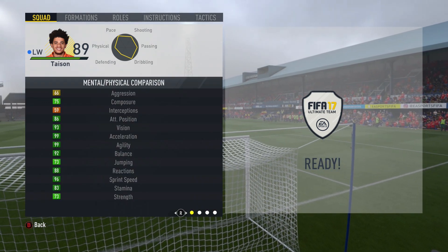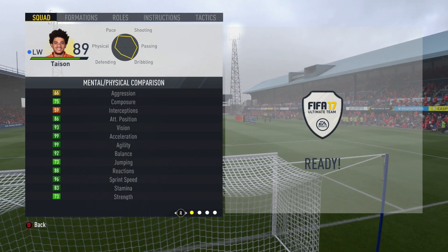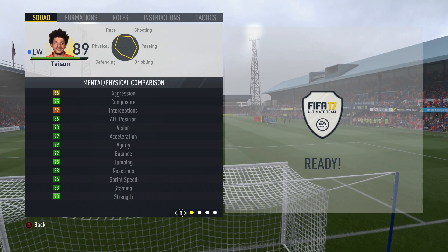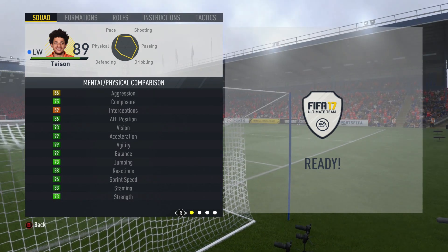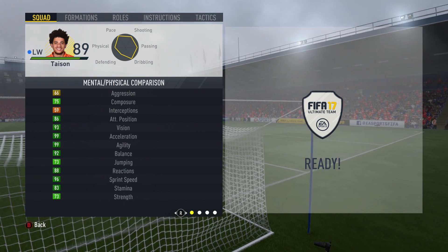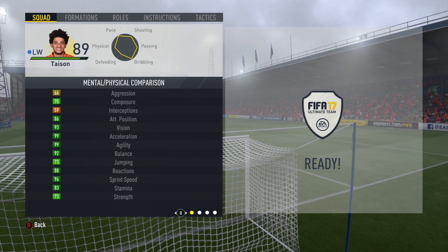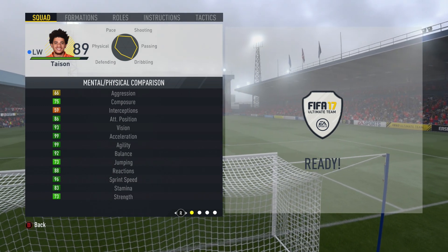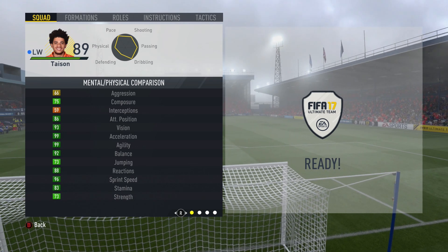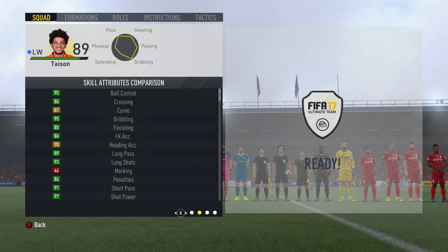So looking at Taison's mental and physical stats, there's a lot to love here. He is very, very fast — 99 acceleration is unbelievable, coupled with 96 sprint speed, which is ridiculous. His strength isn't amazing but it's not too bad at 73. His jumping is also not that great, but everything else — positioning, vision, agility, and balance — are all so, so good.